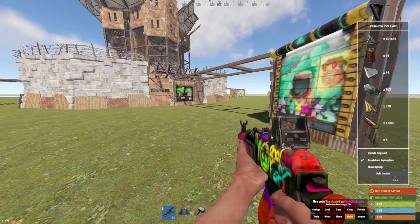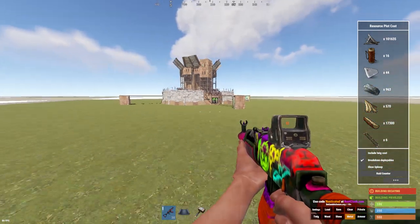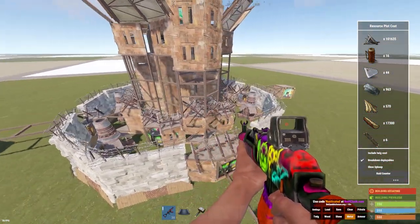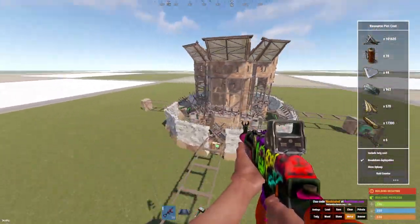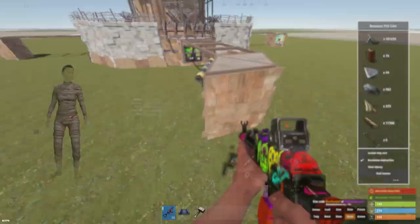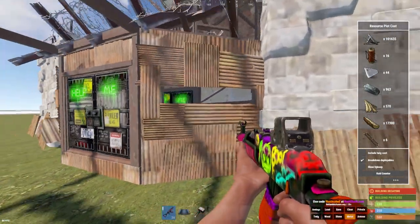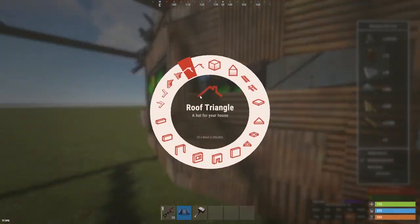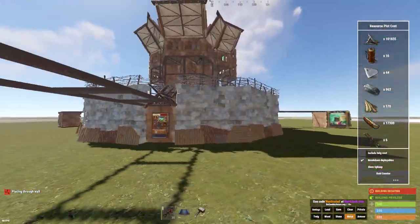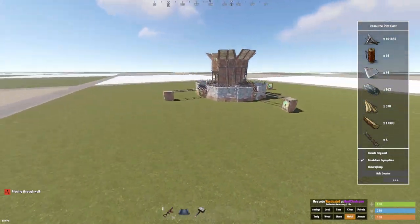Today I'm going to showcase this base I built. It's a one-by-two bunker — I don't know what it's called, just call it a funnel ball. It's four externals. It's pretty cheap; if you look at the resource plot cost, that includes everything — windows and everything. Other than that, this base is really, really good.